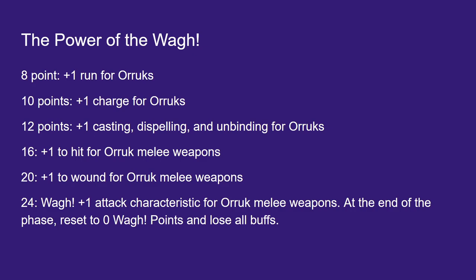At 24 points, that's our Big Wah. When you call the Wah in Big Wah, for that turn you're going to get plus 1 to the attack characteristic of Auric melee weapons, but at the end of that phase we go back to 0 points and lose all of our buffs. So it's not like an auto-call. In Cruel Boys we set up our positioning and then really strategically call the Wah to try to kill a bunch of our opponent's stuff. In Iron Jaws, we just charge and call the Wah when we're ready to attack — we get a whole bunch of extra attacks and rends.